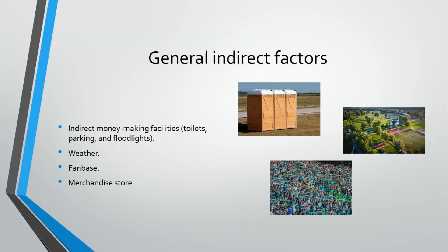Finally, I put the merchandise store, which is a money-making facility that you have in the stadium but it only gives you money during the economy update on Mondays. That's why I put it in the indirect group. However, you can still consider this as money which is produced from your matches, because as you win more matches your fan base grows, which will give you more revenue from the merchandise store.